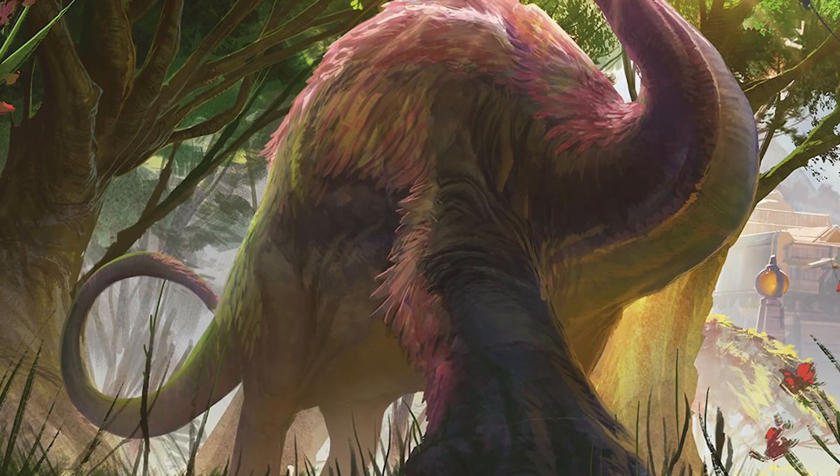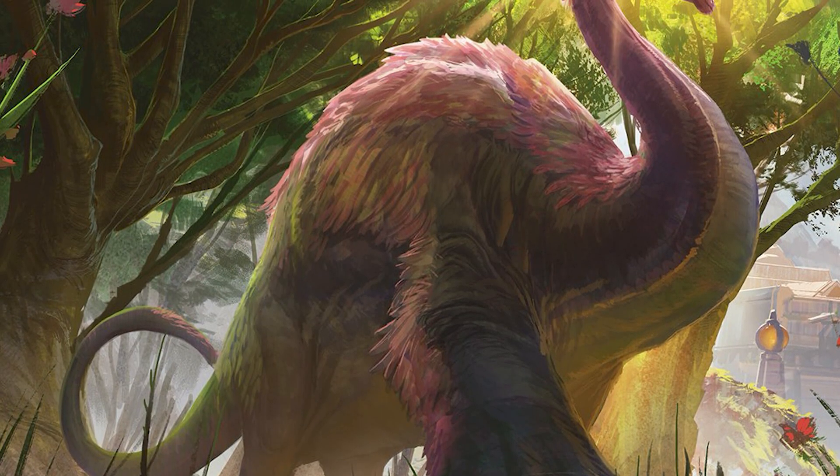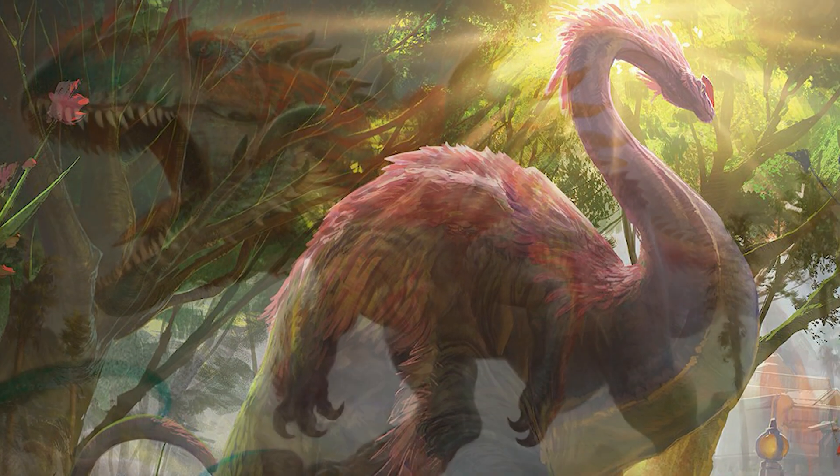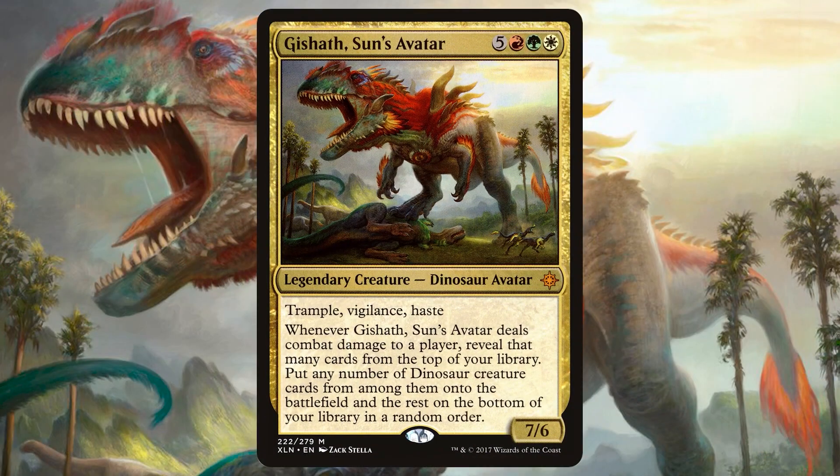Now that we have plenty of prehistoric pals to fill our dinosaur decks, we need a leader, and there was only one name suitable for such a role: Gishath, Sun's Avatar. Still considered the best dinosaur commander to this day, Gishath is an 8-mana 7/6 that cheats out dinosaurs from the top of your deck on combat damage. This bomb of a creature hits the ground and swings immediately, which almost always means you'll get at least one activation of its ability.